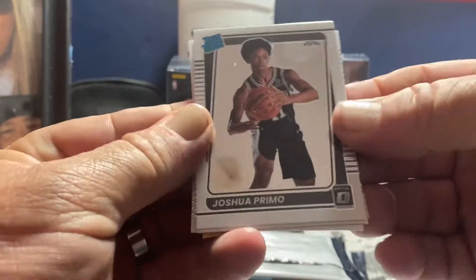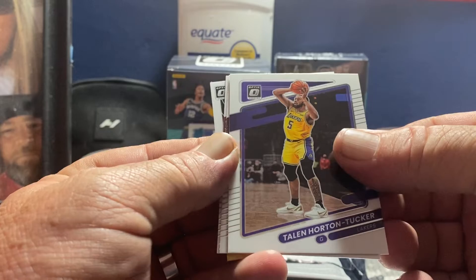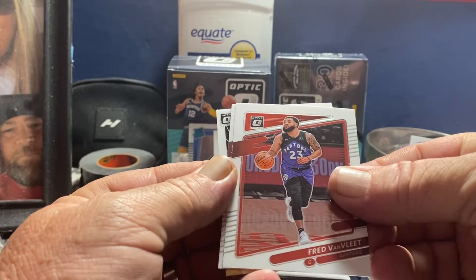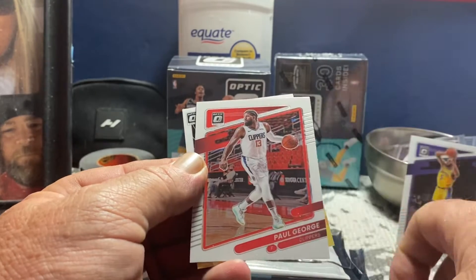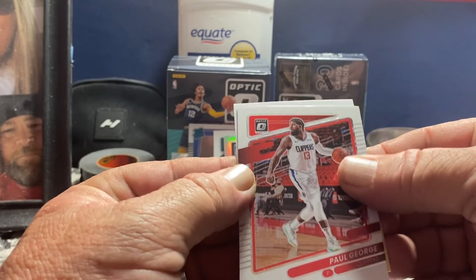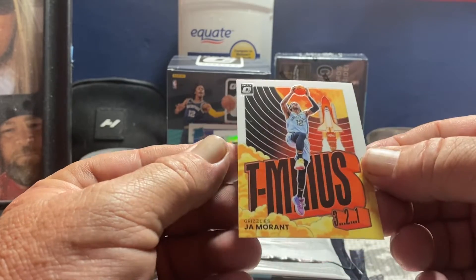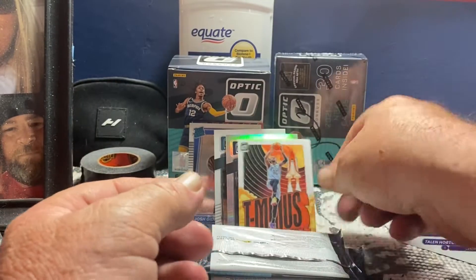We got a Josh Primo, Tyler Herro Tucker from My House, Steph Cyclones, Fred VanFleet, Paul George. Looks like we got a Ja Morant T-321. That's a nice card.